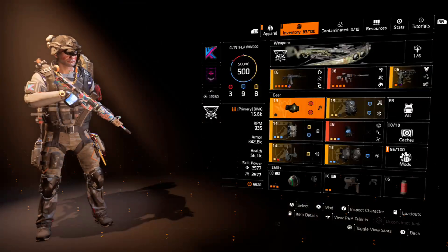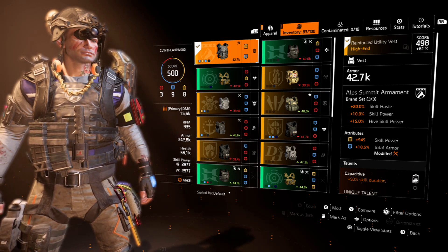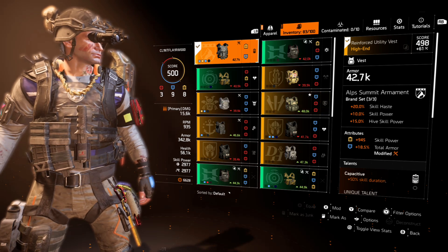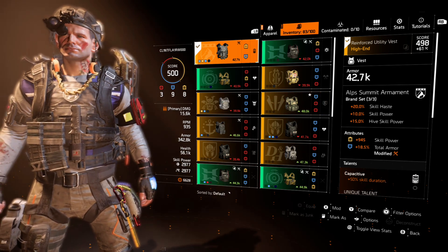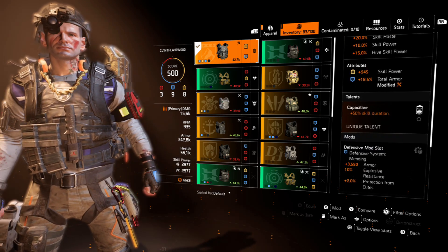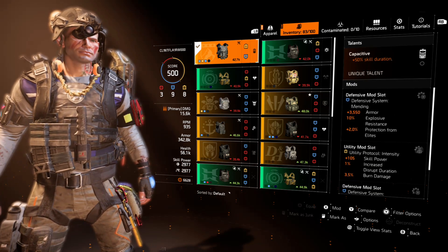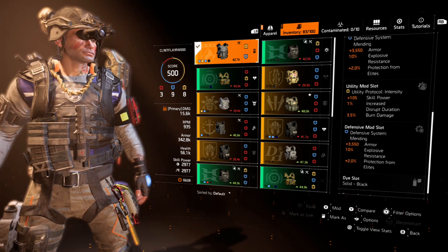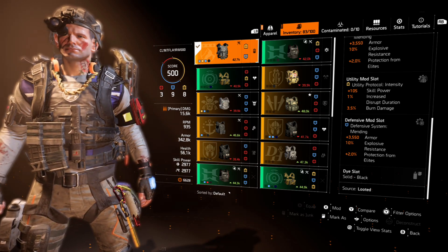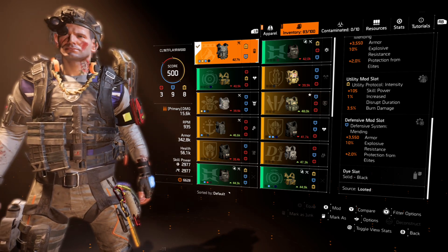The chest piece is an Alps Summon Armament chest — this could be anything, it's entirely up to you. I'm using it because I need that huge 18.5% armor, 945 skill power, and the talent Capacitive for 50% skill duration. The mods include armor explosive resistance, protection from elites, skill power increase, disrupt duration, burn duration, and burn damage. That's 20% explosive resistance, which comes in very handy against grenades and also great in PvP against Negotiator's Dilemma.